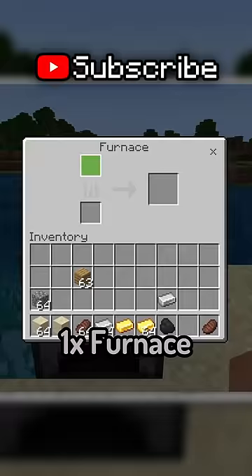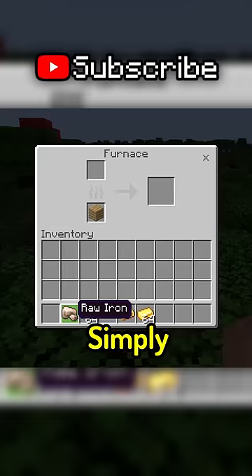All you need is a furnace, wood or coal, one piece of raw iron and a stack of iron ingots. Simply smelt the raw iron and when it's done, hover the stack of iron and swap it over and over again.